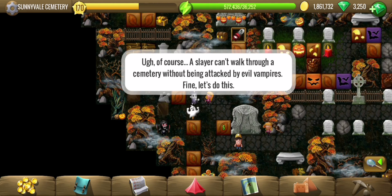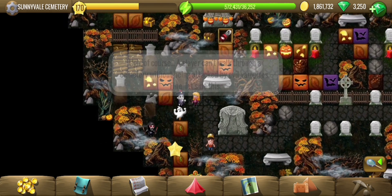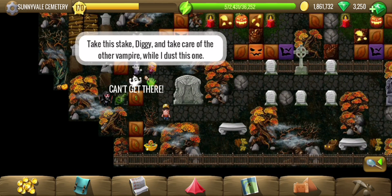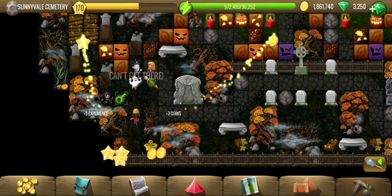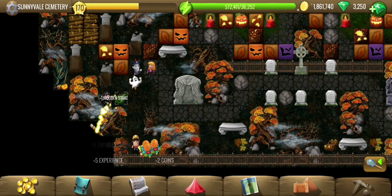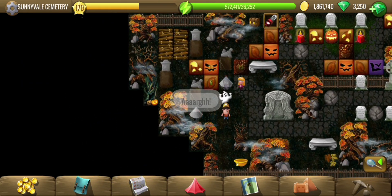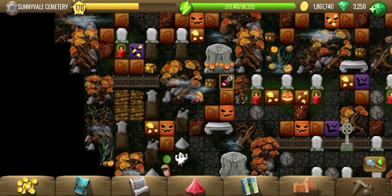Pyke is also a vampire, but a harmless one. Now we have to get rid of vampires while walking through the cemetery. Here is a stake to hit the vampire — and he turned into ash.